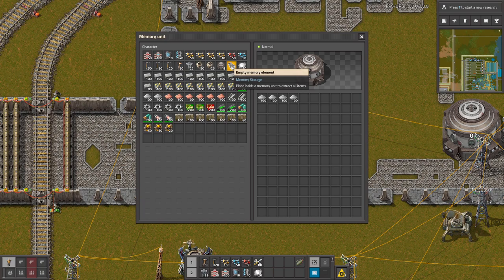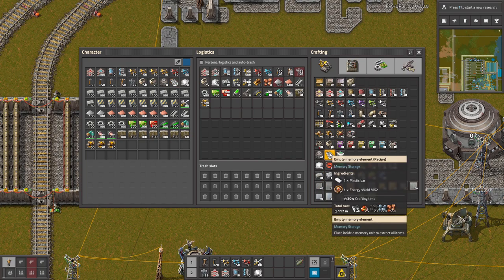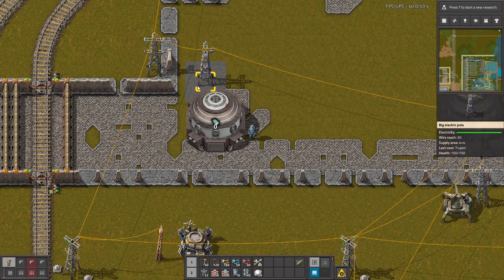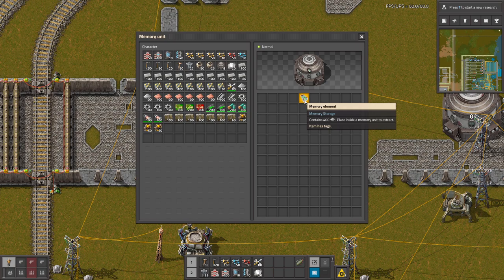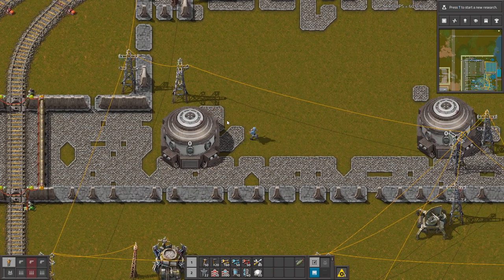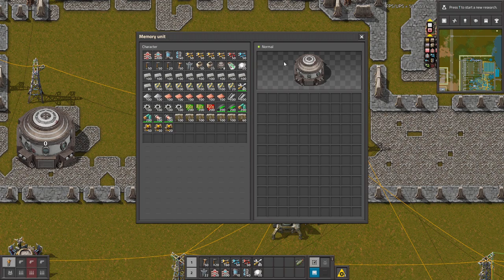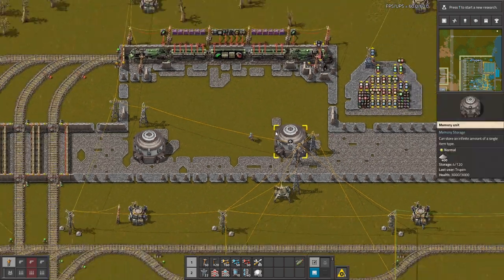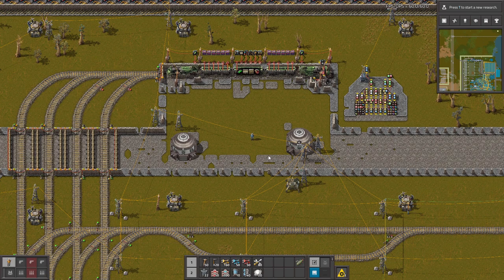However there is a different use for a different item: the memory element. You can put this inside a memory unit and now all what was inside is stored in this memory element. Now we can just take this and put it right here, and now all the stuff is here. Thank you guys for watching and see you next time. Bye!